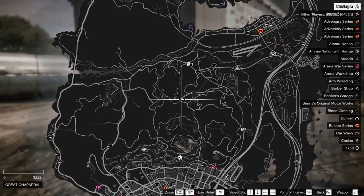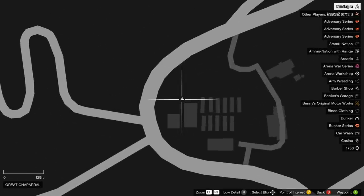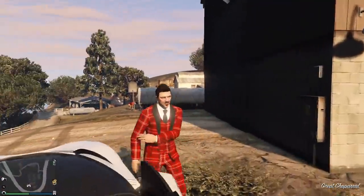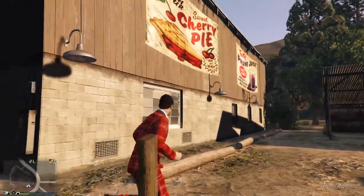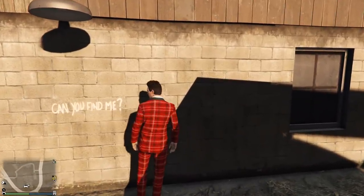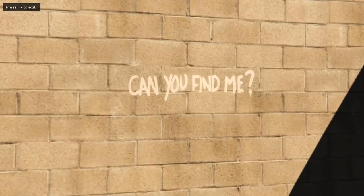Next up, we've got to go to the Great Chaparral. You're going to go right to this location here. And on this wall, on the side of the building with the cherry pie banner, there's a message: 'Can you find me?' Yes, we can.